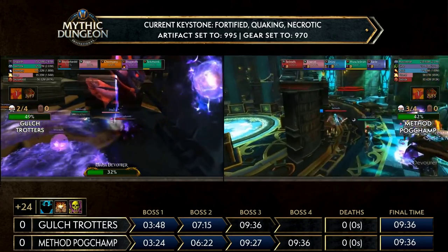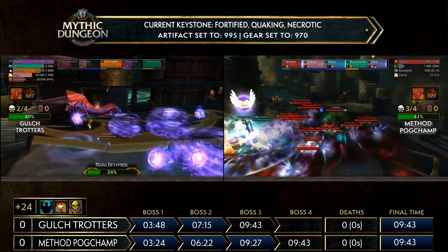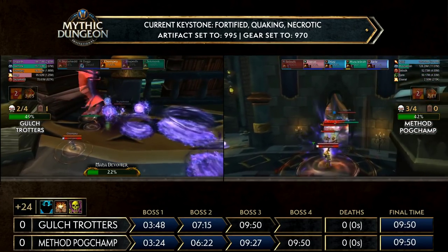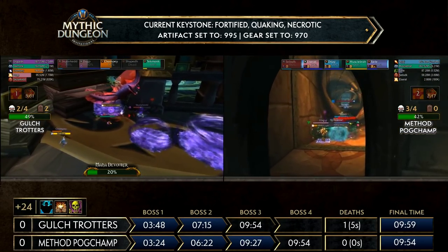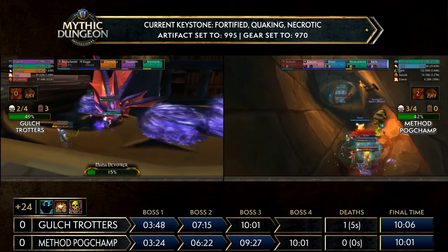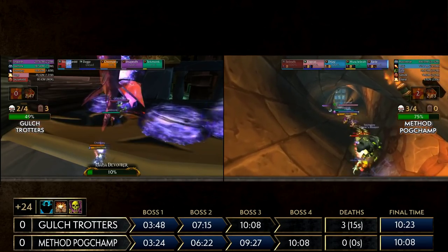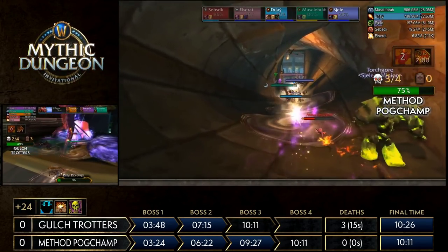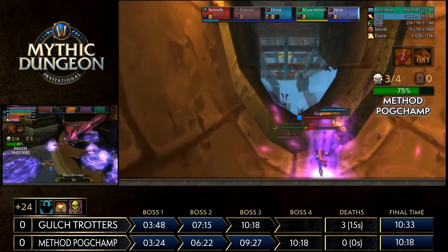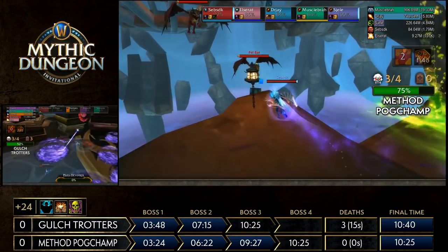Coming up is the second trash pull that could go sour — with the Necrotic affix, the tank will get increasing stacks decreasing the healing they can receive. If they pull everything in the room the tank will have to start kiting. We see the AoE grip come in, pre-AMS to prevent stacks, getting as much threat as possible before kiting down the hallway. The small Mana Devourers need lots of orbs soaked, just like the boss. Shape, DH, and Dag go down on Gall Strotters — three deaths now, no battle res available, healer is down.